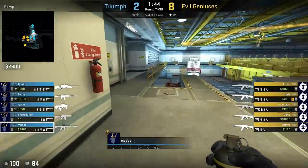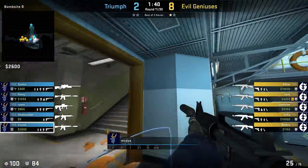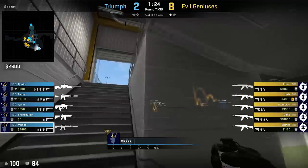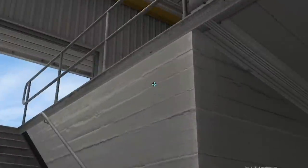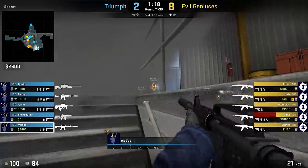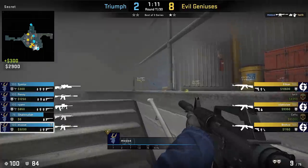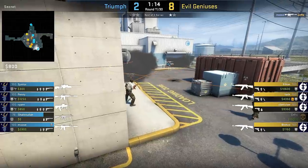Next up, Musa on Nuke. First he nades double doors to give enemies no door sound cues to work with, then gets into a secret corner, aims like shown, and left click throws a smoke. It's another alternative one-way smoke for secret that grants Musa a great amount of info plus a nice little 2k on top of that.